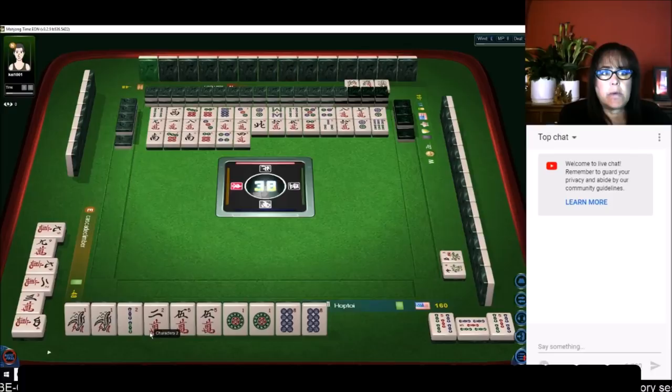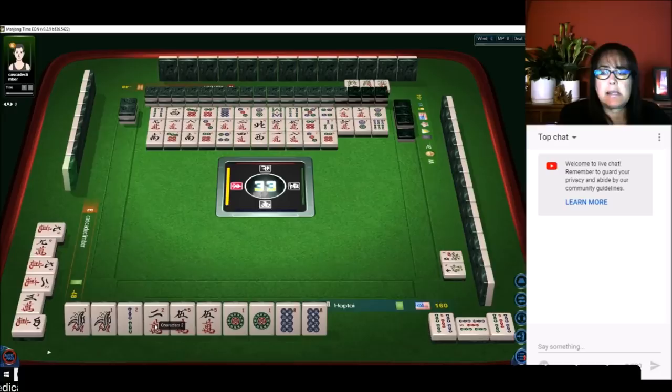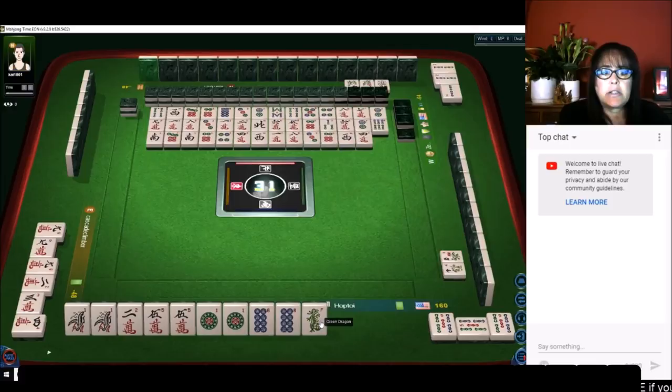Just a waiting game at the moment. There are two two-cracks out, so that's going to be a good safe discard — I'll save that for later. I'll get rid of the two bam because none are out; that's going to be the riskiest discard right now. This green dragon would probably be a good discard too — you don't want to hold on to fresh tiles going into the end game.